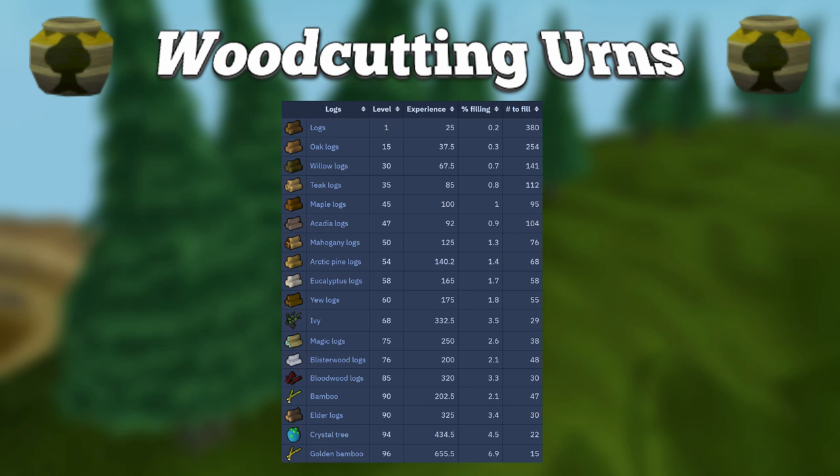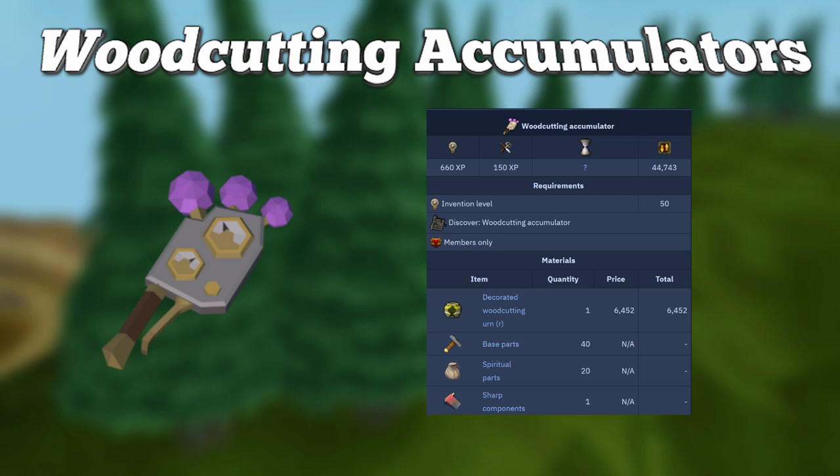Another item that can be used while training woodcutting is the woodcutting accumulator. They can be bought for about 45k each on the GE, and when held in your inventory, whenever you fail to chop a log, the woodcutting accumulator will gain a charge. Once it's fully charged, it can be studied to gain 2,500 woodcutting XP. This is a pretty nice way to boost your XP if you don't mind spending a little extra money on the XP gain.